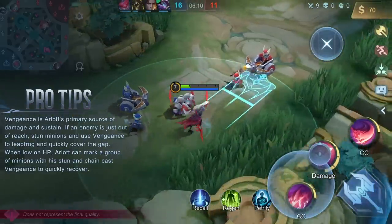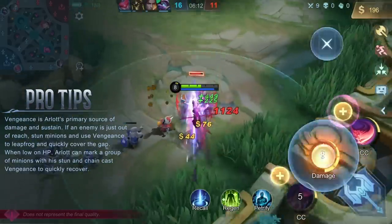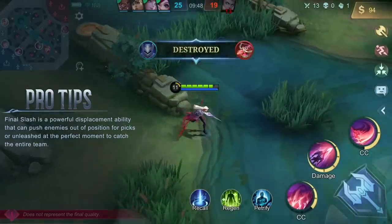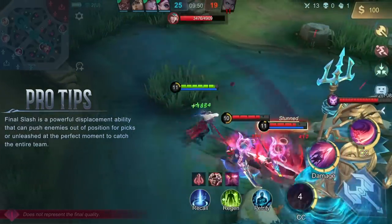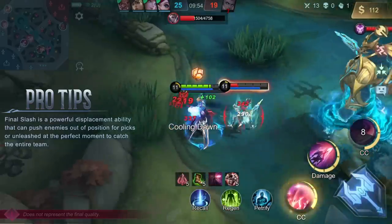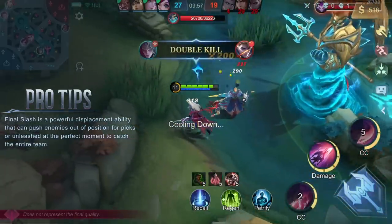When low on HP, Arlott can mark a group of minions with his stun and chain cast Vengeance to quickly recover. Final Slash is a powerful displacement ability that can push enemies out of position for picks, or unleashed at the perfect moment to catch the entire team.